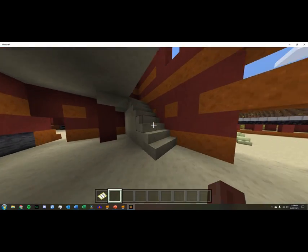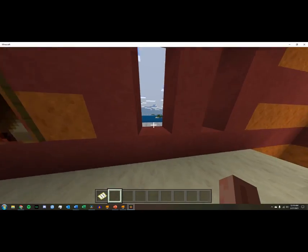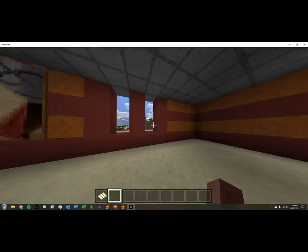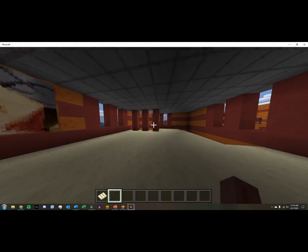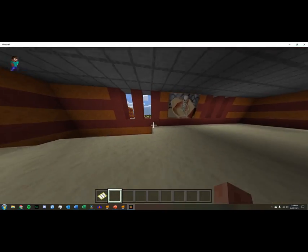We'll head upstairs, where we have just kind of some other wall art, and how I kind of made these windows. I don't know if this would be accurate, but I wanted to stick with kind of the pillar aesthetic. Definitely not childproof or anything like that, but it works. Looks nice.